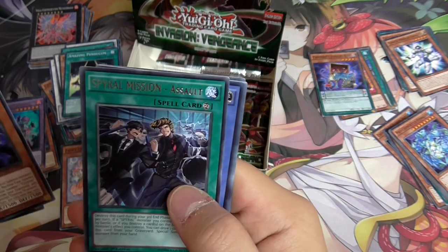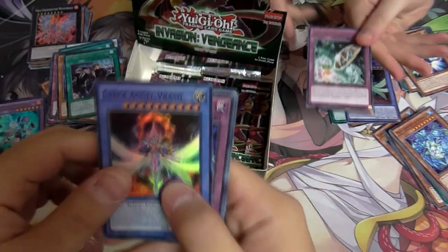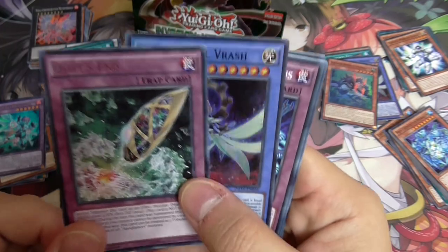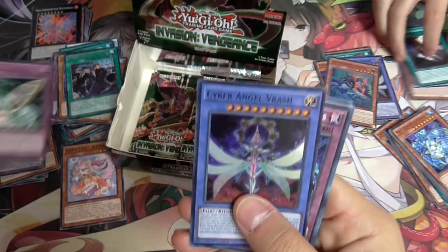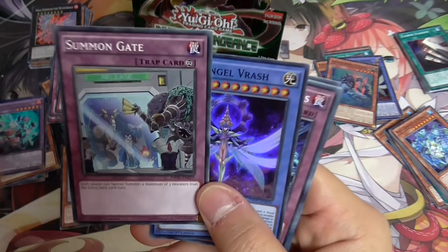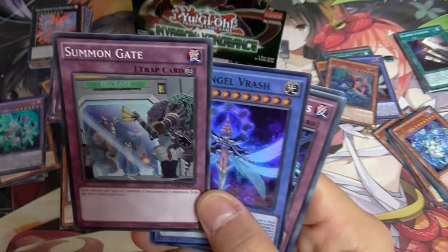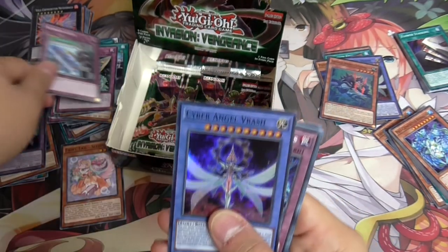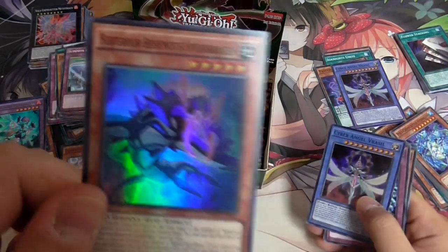More Paleozoic stuff. Spiral. Another Cyber Angel. We got the random Clifford support trap card, and a Nuclear support trap card. Life's End - this is a very underrated card. I reckon this could be very good. Each player can only summon a maximum of 3 monsters from the extra deck each turn. There's actually one pendulum summon so you can only do 3.